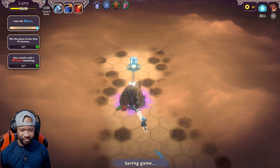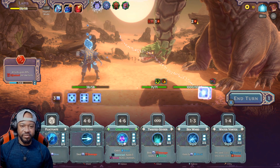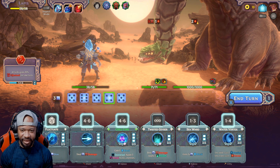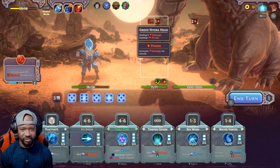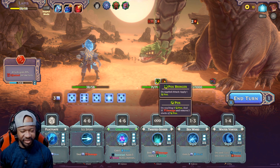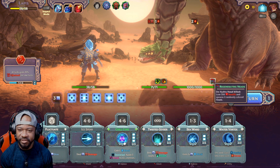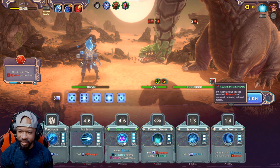Let's go into this hydra. What the heck is this? We got the Bulbasaur head first — it looks like it has this head and then a separate body, I gotta clap both. Of course it's increasing its power. Apply one pox — oh don't tell me it's an infection thing. On reaching three pox, deal 10 damage and remove three stacks of pox — what kind of crap is that. Regenerating heads on hydra head kill — lose 200 health and spawn two randomly colored heads? What the heck!